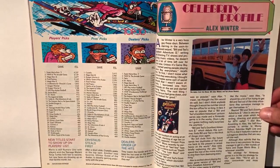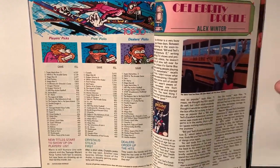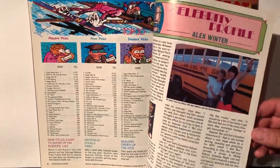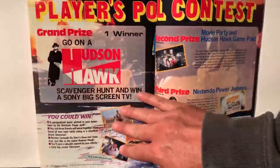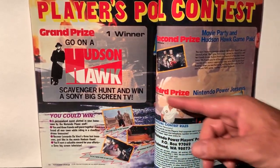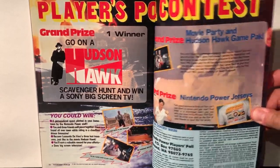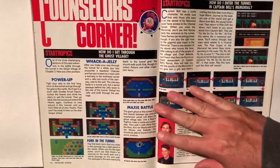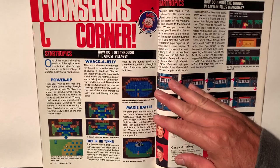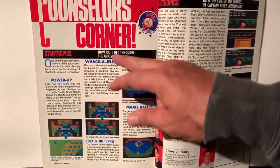Celebrity Profile: Alex Winter from Bill & Ted's Excellent Adventure. The next Bill & Ted movie should be coming out — I think it was supposed to come out this year but it's probably been pushed to next year. Hudson Hawk — what a piece of crap. What was Bruce Willis thinking? Counselor's Corner: this is where people send in their questions about where they're stuck on certain games — like how do I get through the Ghost Village in StarTropics?